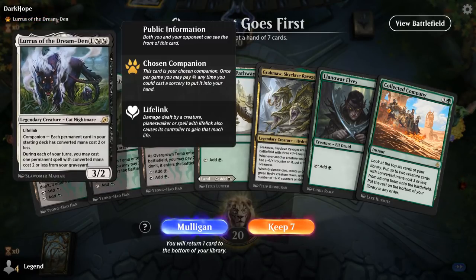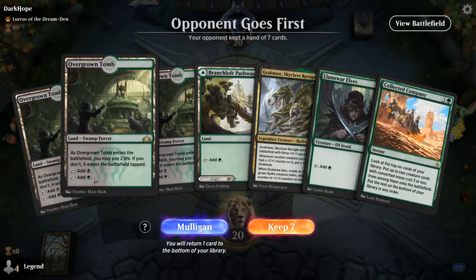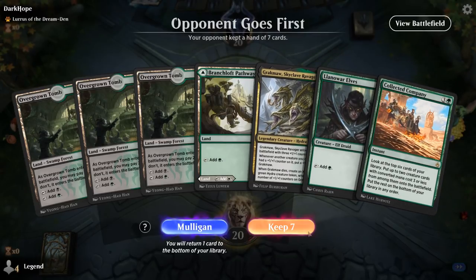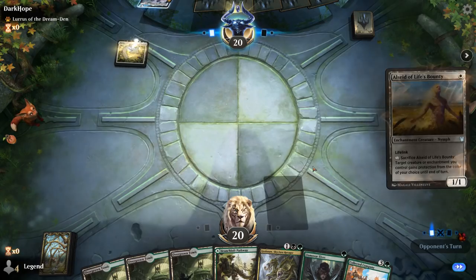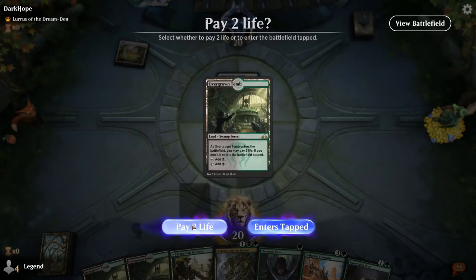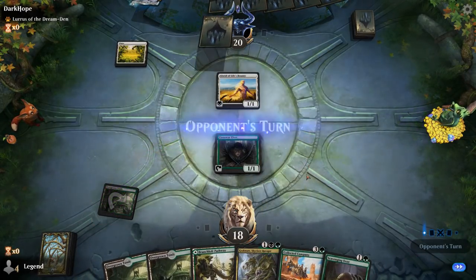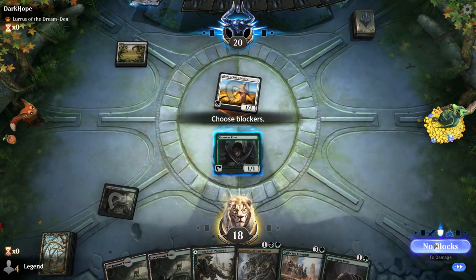We're on the draw facing Lurrus of the Dream Den with a keepable hand — got good mana, even if a little painful. Elves into Gregmaw into Company. Opponent is on the Aura deck. The Aura deck could be a tough matchup if we don't find one of our counter-doubling creatures to add a ton of power and toughness. And of course if they have the dreaded turn two Spirit Dancer start...